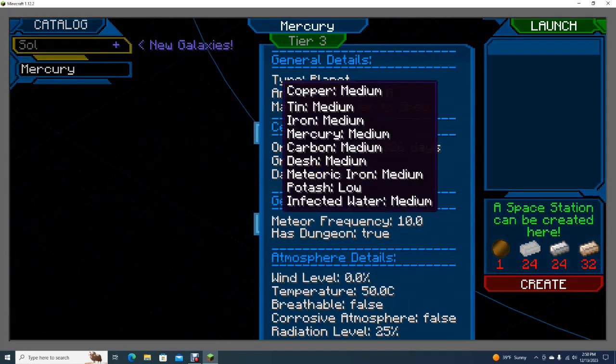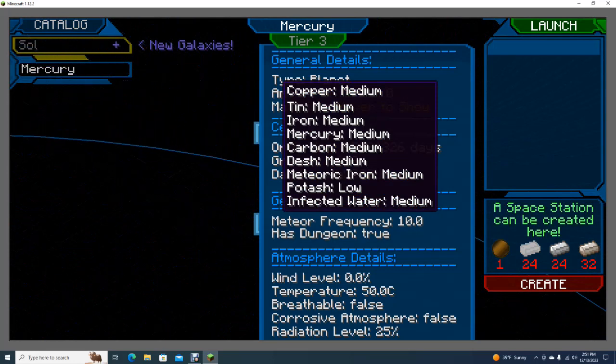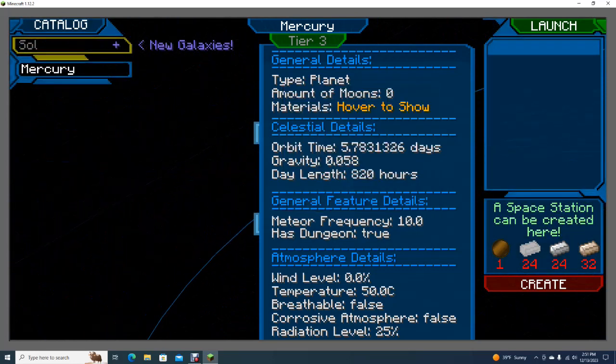Alright, there's the flaw. Tin, iron, mercury, carbon, dash, and infected water — oh boy. No moons, but I can create a space station for some reason. General features: meteor frequency, has dungeon — true. Wind level: none. Temperature: 50 degrees Celsius. Breathable: false. Atmosphere, radiation level: 25%. Well, let's go to Mercury!